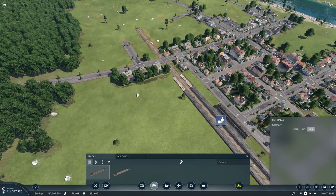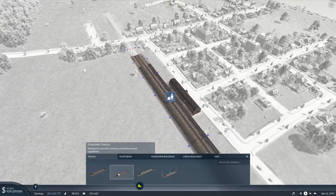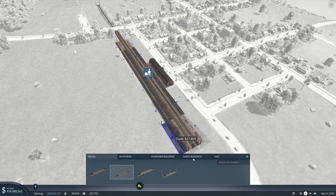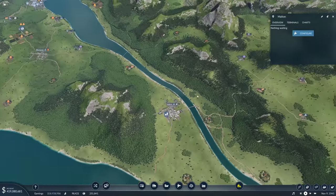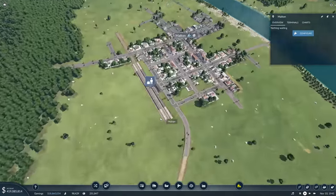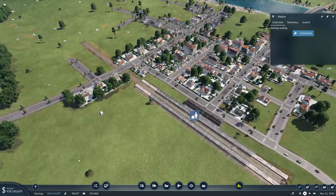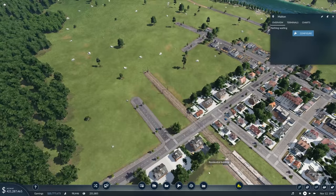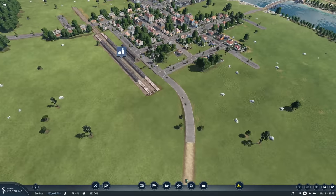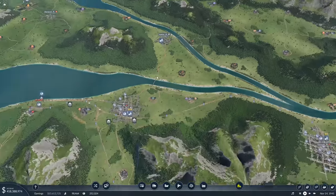It continues here and we can connect lots of stuff. What I also want to do right away is we're going to need another platform, or at least another track — we'll have the regional trains for those smaller villages, and then the huge line passing through. I have no idea if this is going to be profitable, but we're making so much profit that I don't care if every line is profitable — some of them just have to look beautiful.